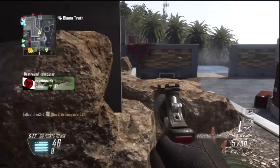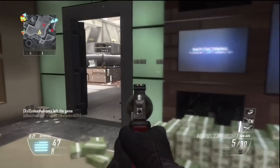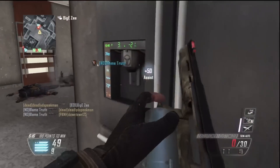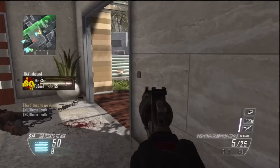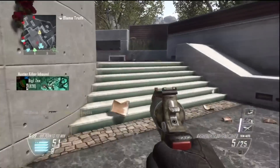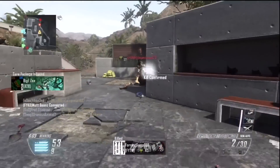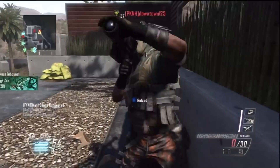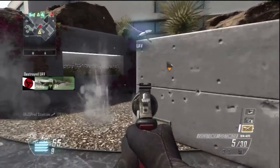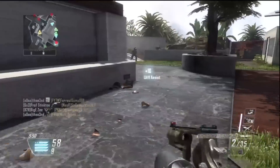I think all my kills except the scorestreaks and one knife are all with the Executioner, so I'm not exactly sure how many I actually got with just the Executioner. But there's a prime example of the range of this gun — that was roughly 10 or 15 feet away and it was just hit marker after hit marker. These guys would rush me a lot and rush back to the same spot, so it was fairly easy to predict their movements and keep a good eye on them.